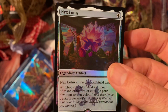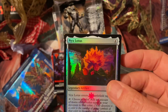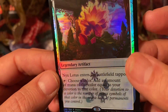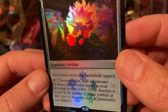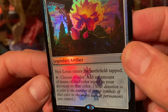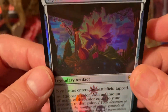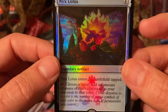This looks pretty cool — this is a Nyx Lotus. We have a Nyx Lotus Legendary Artifact Card promo card. Very interesting. 2021. Nyx Lotus enters the battlefield tapped. You choose a color and add an amount of mana of that color equal to your devotion to that color. Pretty nice mana engine there. So there's our Nyx Lotus promo card, which is pretty cool.